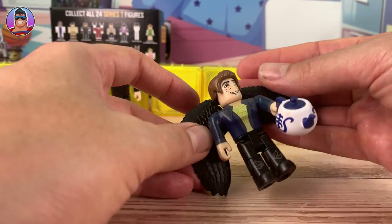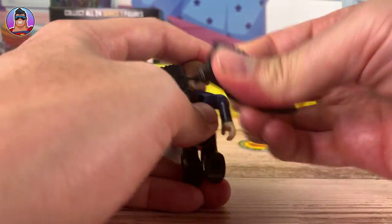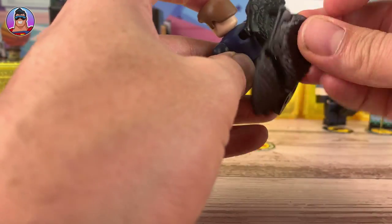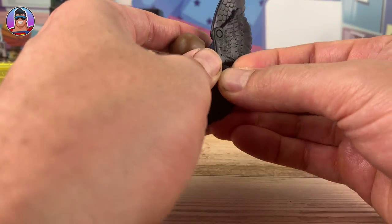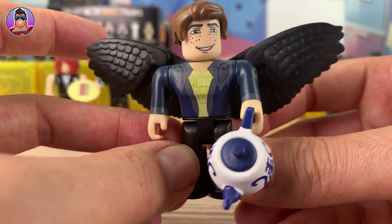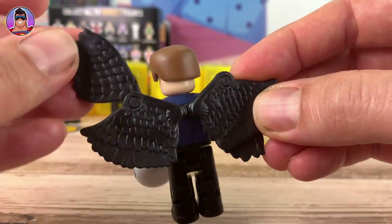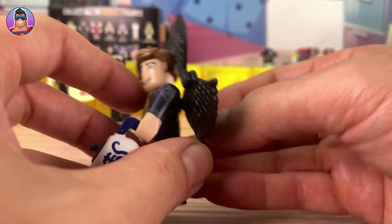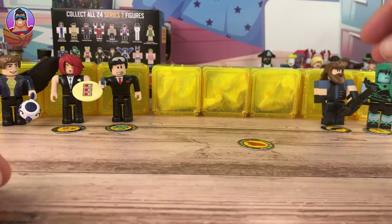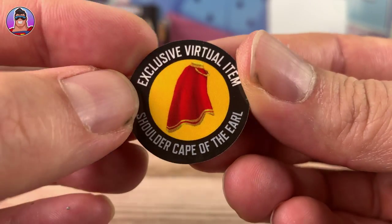Have I got these wings on backwards? Yeah. He looks like a turkey — or some sort of flamingo, but mostly a turkey. Turkeys have black feathers like that. Now let's turn it around and make him look a little bit more graceful. That looks a bit better. So here's — I keep saying Lord Fae, that's Earl Fae from Neverland Lagoon. These wings are awesome; they have a pivot so you can have them up or down. Very majestic. He comes with a teapot, and his virtual item is the Shoulder Cape of the Earl.